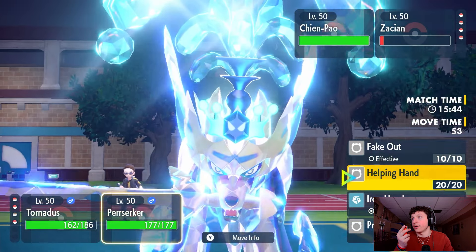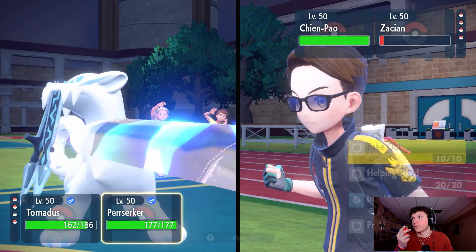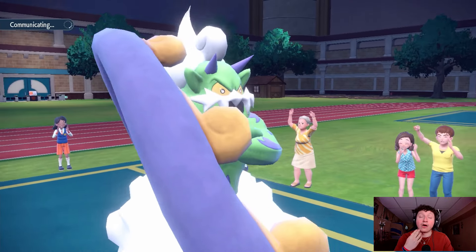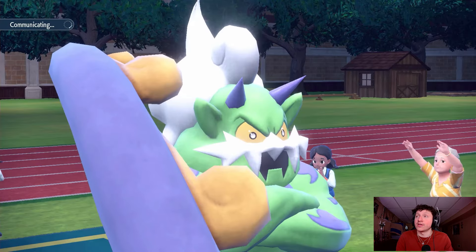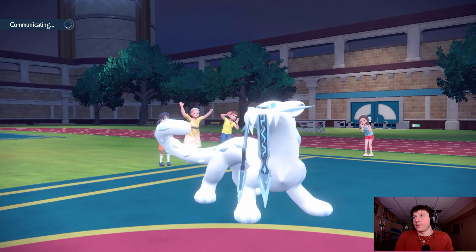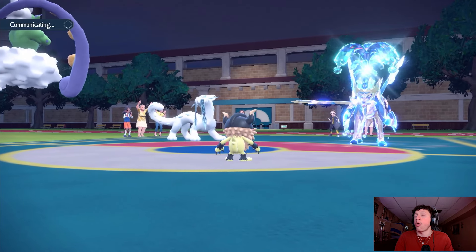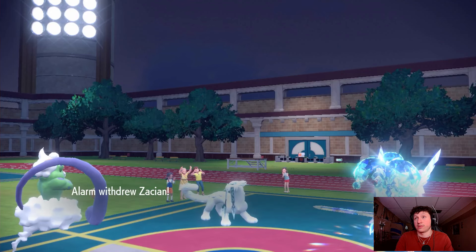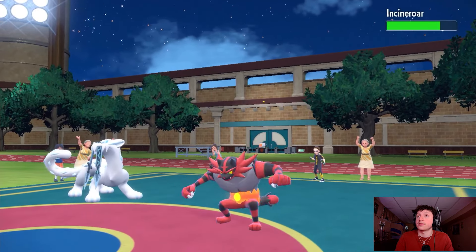We're still not looking bad — we Fake Out the Chien-Pao and outspeed the Zacian with Tornadus. Hopefully we land double Bleakwind and we're looking good. They could have withdrawn the Zacian. It's Incineroar — OK, I don't mind that. My Perrserker is here just for support. They took that long to do a swap and a Protect? Come on Bleakwind, at least connect on the Incineroar. Barely does any damage though. Tailwind is up!